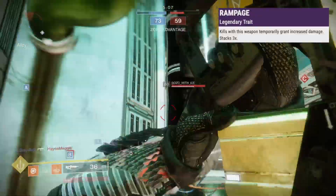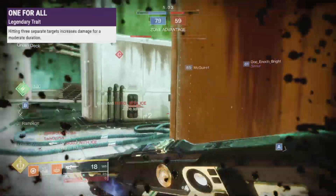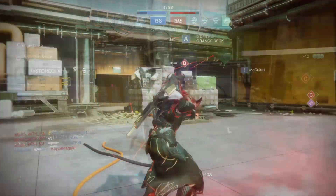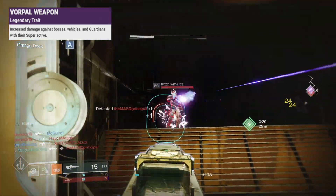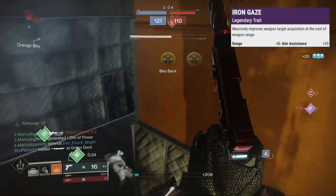In the last slot, Rampage stacks extra damage up to 3 times for kills and makes a beautiful team up with Subsistence. One for All boosts damage for a while for hitting 3 separate targets. Iron Grip will boost stability by 20 if you're okay with a big hit to reload. Vorpal adds damage to vehicles, bosses and super guardians.